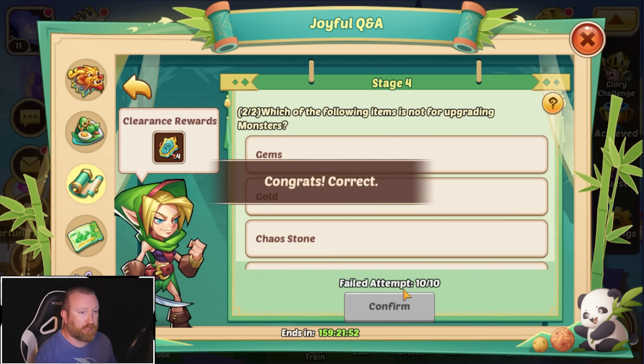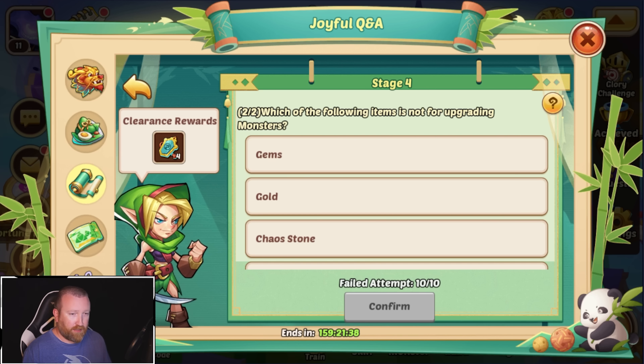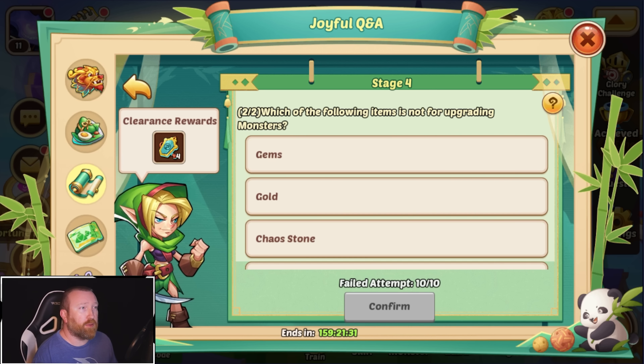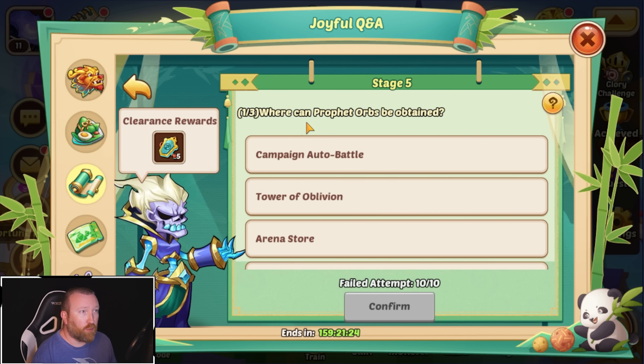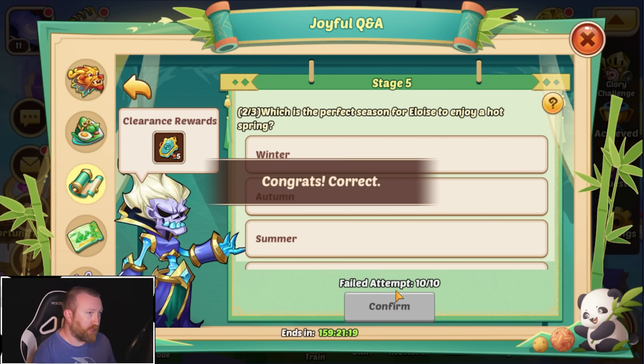Definitely not Cores of Transcendence — I think that one might be new, might need to be added to the list. What items cannot be used in the summoning circle? Core of Transcendence — also make sure we keep adding these to the list; they'll be at the top if they're newer ones. Which of the following items is not used for upgrading monsters? Gems — that one's definitely on there. Where can profit orders be obtained? Arena store — out of all those it's only the Arena Store. That's an old one.